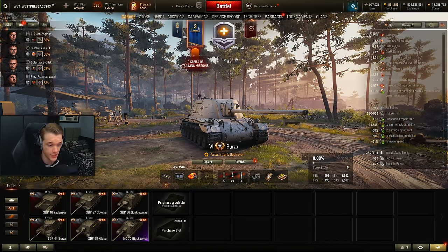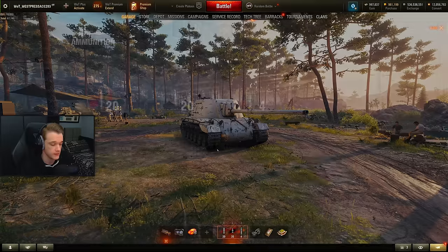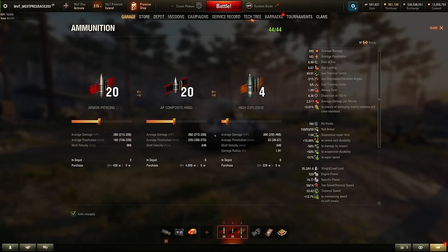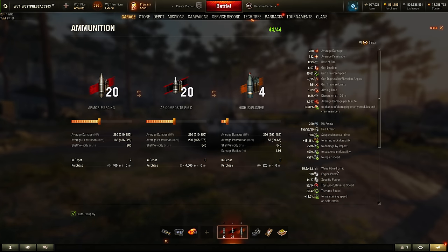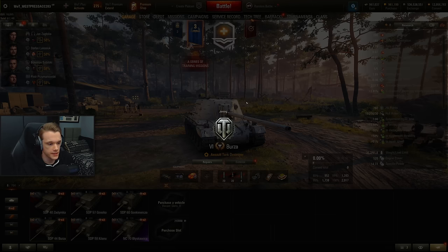You get 280 alpha damage, so you can actually out-trade a lot of tanks. With 182mm standard pen and 220mm premium, 220 premium is more than enough to deal with the majority of what you'll see. Obviously being tier 6, you can meet tier 8s. Anyway, let's begin.